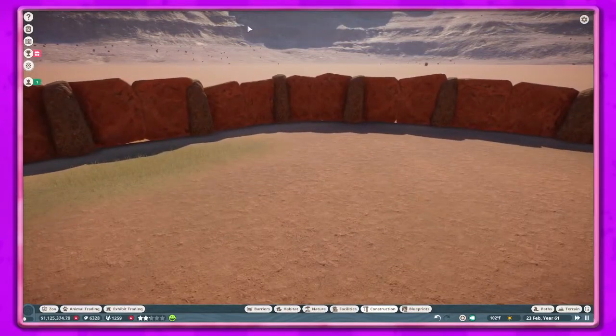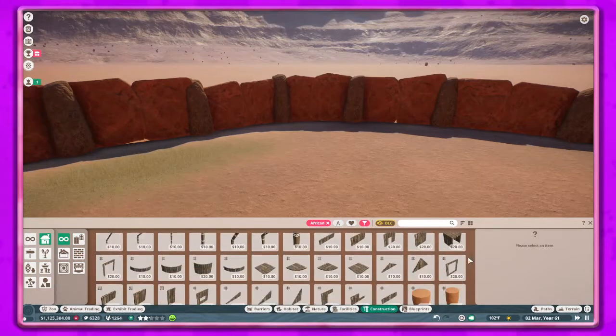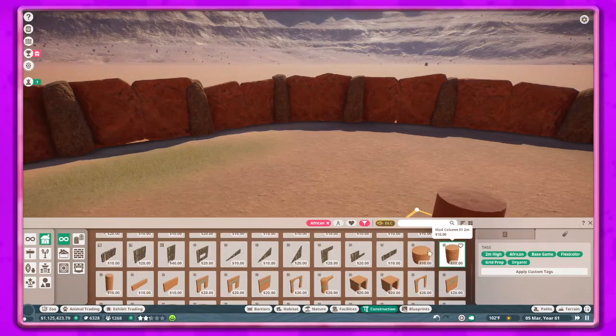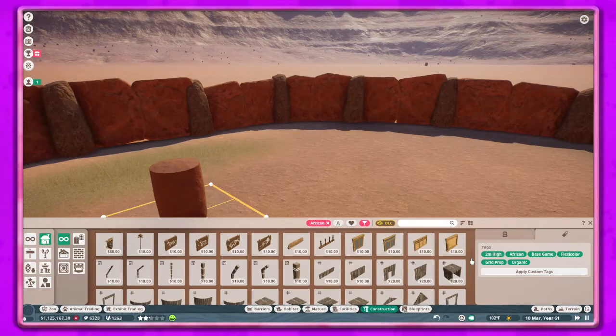I could use rock but we have a lot of rock around here so I'm not sure I want to do that. Let's see - what if we do like a mud pillar? It seems like I've built a lot with mud pillars.